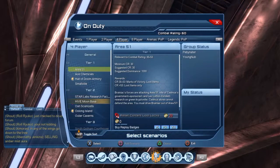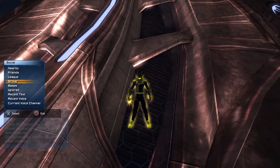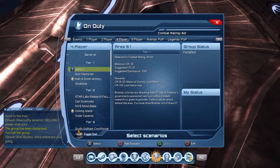What you have to do is sign up, go on duty, go on for player, and then go on this. I was in my group so I can't do it, so let me leave this group. You want to go over here.